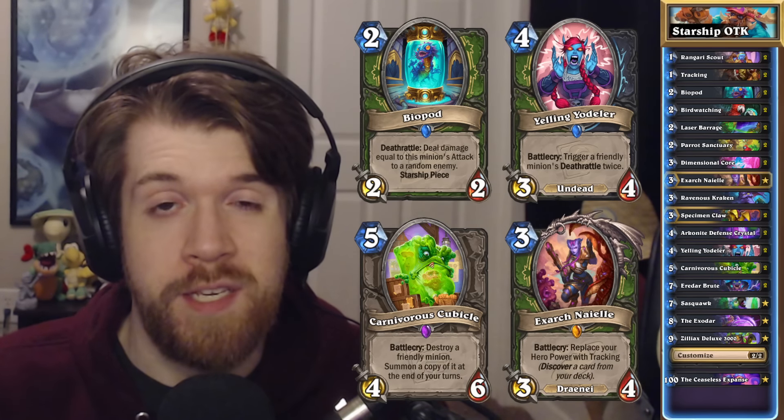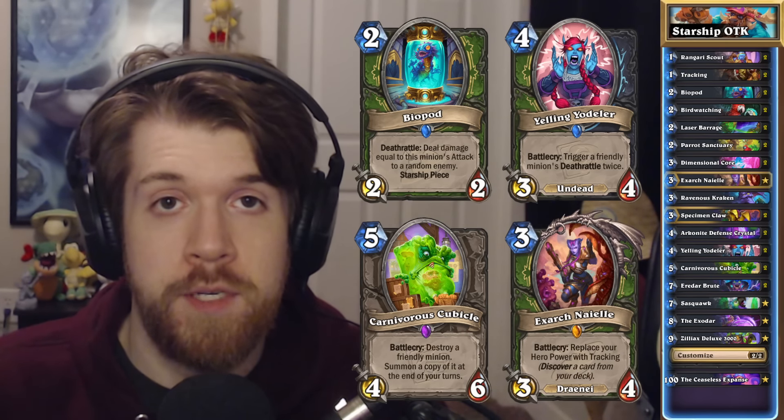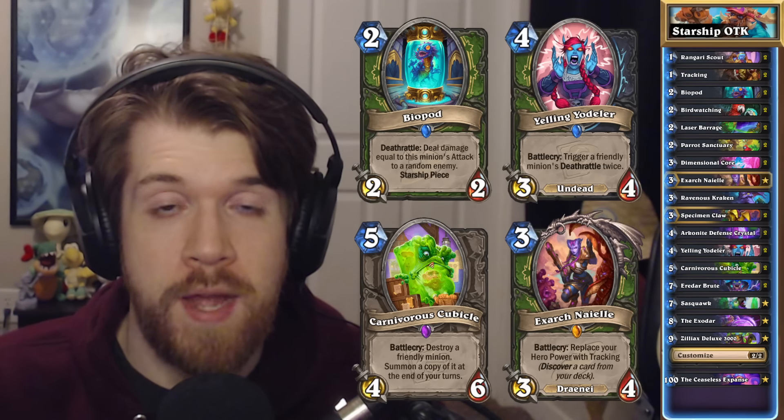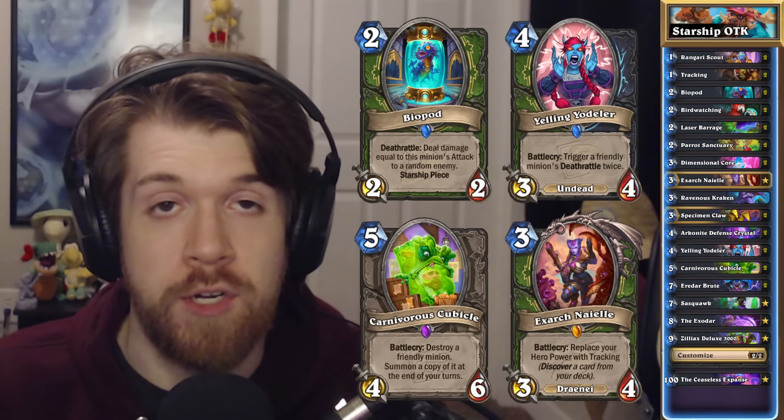Exarch Nael makes it pretty easy to hit these big Starship combos. She's a three-mana legendary minion with a battle cry to transform our hero power into Tracking. So every single turn we get to spend one mana to discover a card from our deck.